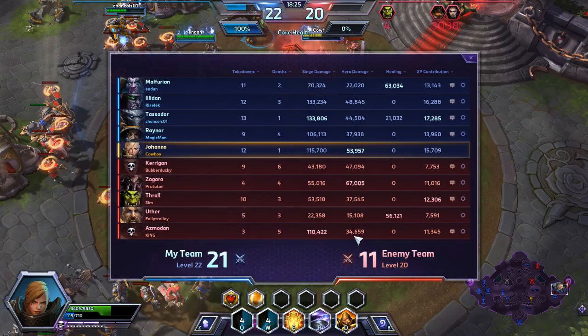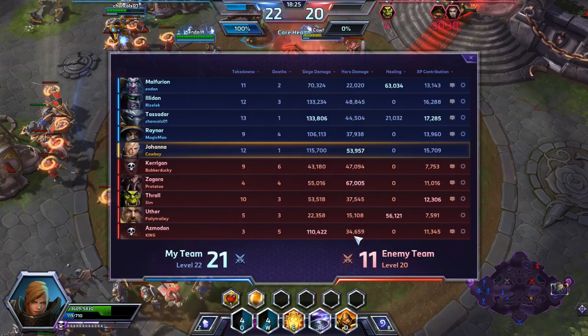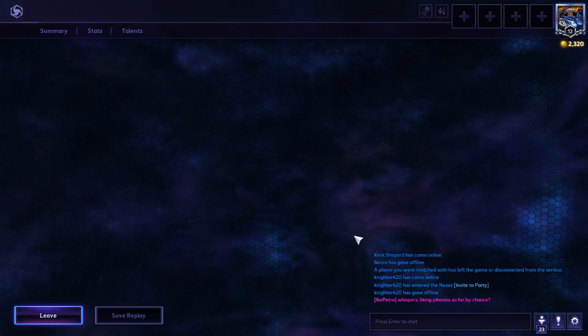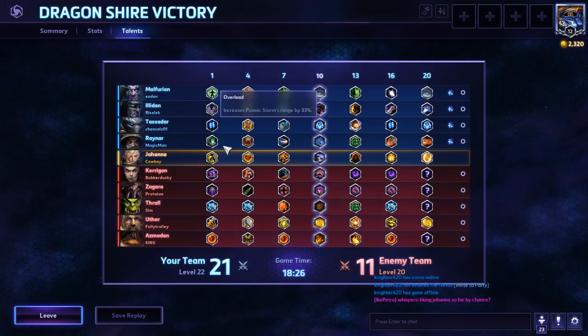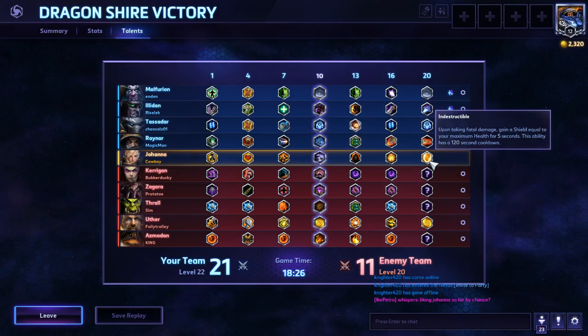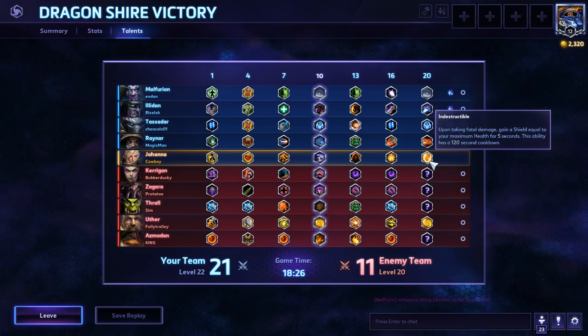And that's the game! We actually topped hero damage — I did not expect that at all. That's awesome. Couldn't have really asked for a better Johanna game. The full talent build we went: Reinforce, Laws of Hope, The Crusade Marches On, Blessed Shield, Burning Rage, Holy Renewal, and lastly Indestructible. Anyway guys, I hope you enjoyed Johanna — she is a blast to play and has very quickly become my favorite warrior in this game. Thanks for coming by. We do still stream plenty of Heroes of the Storm on Twitch, so stop on by. We'll see you guys next time they drop a new hero.